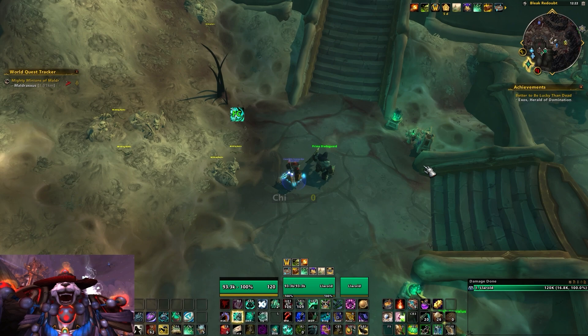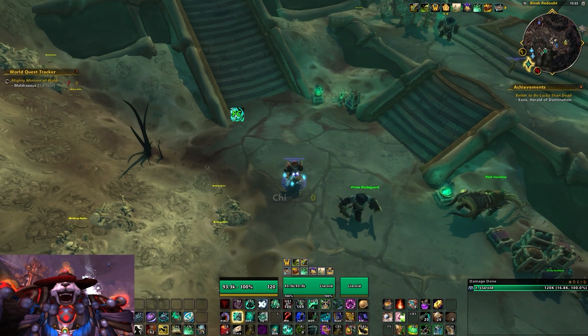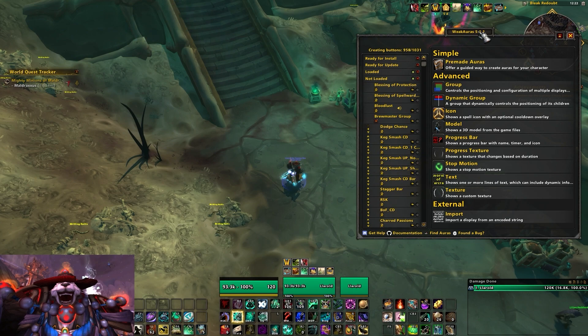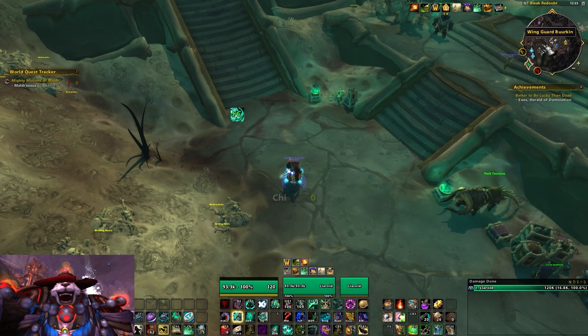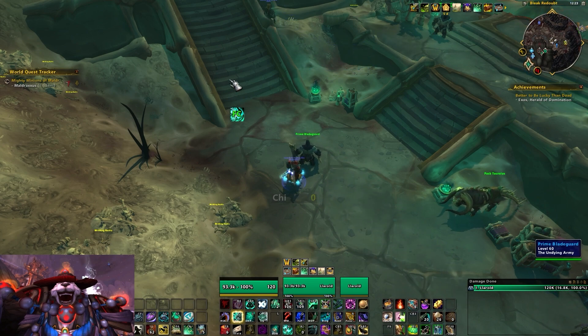Weak Auras is a super powerful add-on — so much so that I'm giving it its own section. It's easily the most irreplaceable add-on in the entire video and you can do incredibly powerful, special stuff with it. I'll pull up my Windwalker Weak Auras, which are still under construction. Most people set up Weak Aura suites centered around the middle of the screen showing major cooldowns, rotational skills, and rotational buffs. The cooldowns, buffs, and resources associated with the class are usually what I'm tracking.